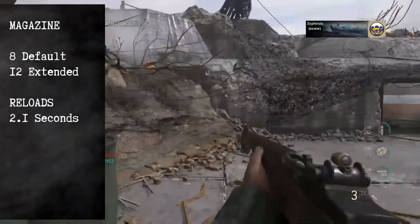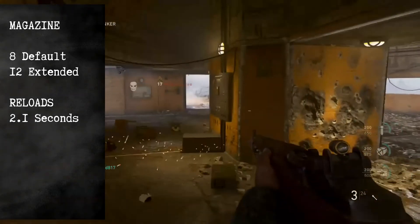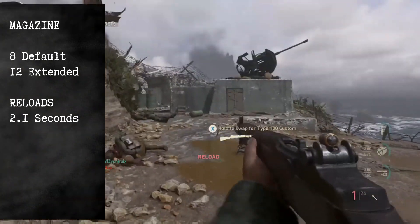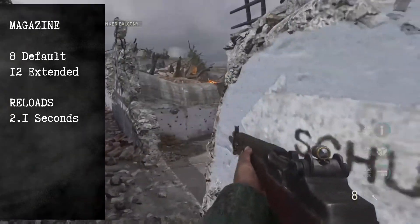One huge weakness for the Garand is its limited magazine. You only have 8 rounds at default, although with the extended magazine, you make this weapon into the M14 and get 12 rounds in total instead.